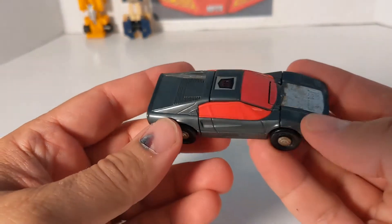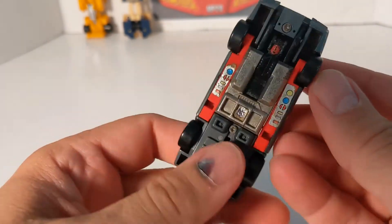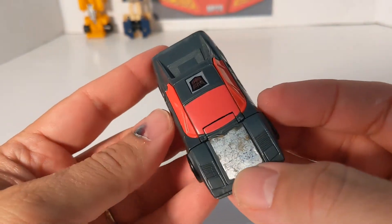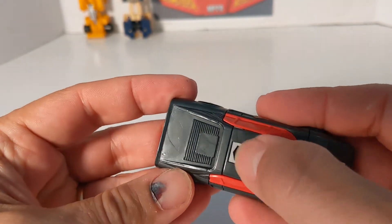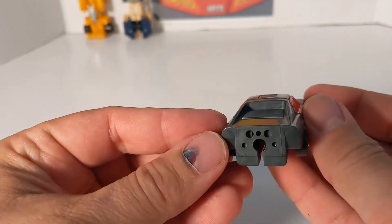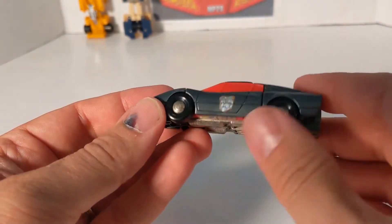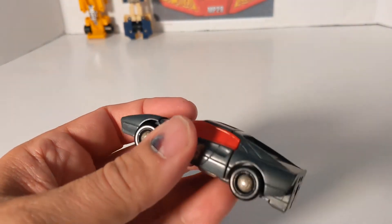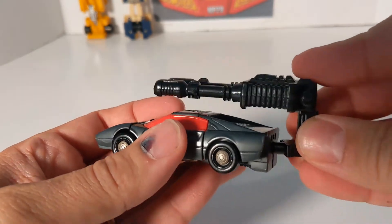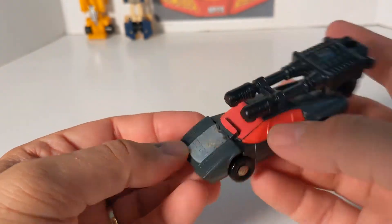Before we get to Motormaster, we're going to do Wild Rider. His sticker is a little faded, but these are my originals so they've got some sticker wear. He's got a red windshield, red windows, a rub sticker, and he's all gray with a Decepticon symbol. All four wheels work so he rolls pretty good. And that is Wild Rider.